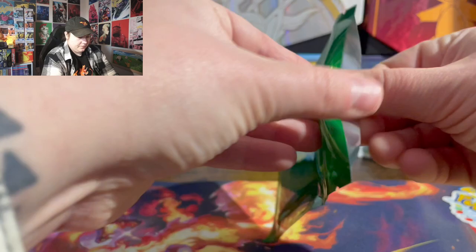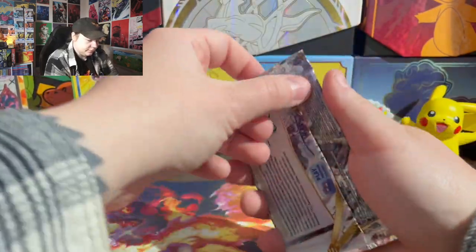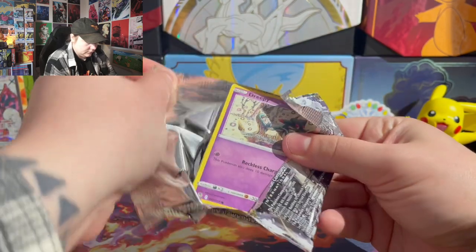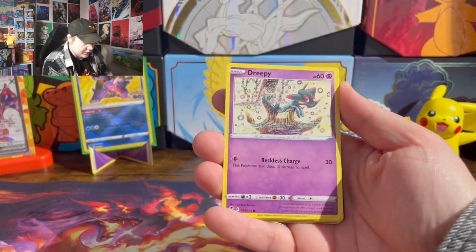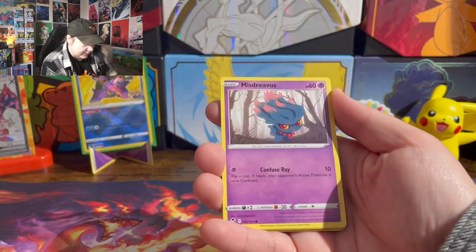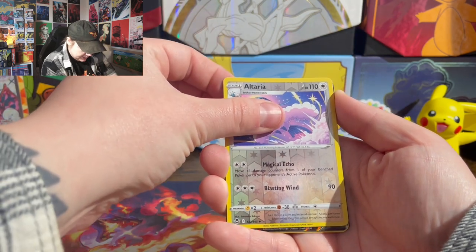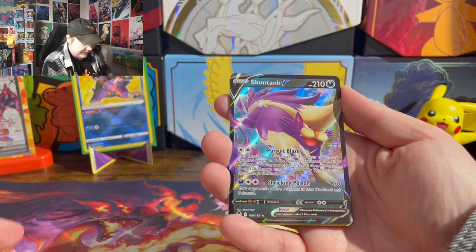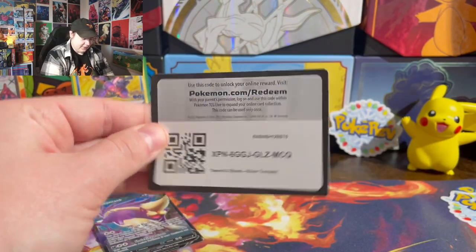Time for the green pack — Silver Tempest. I think there's something in this one. Dreepy, Rotom, Surlix, Swablu, Mistrevis — come on, please. Another V. Oh my god. There's a code card.